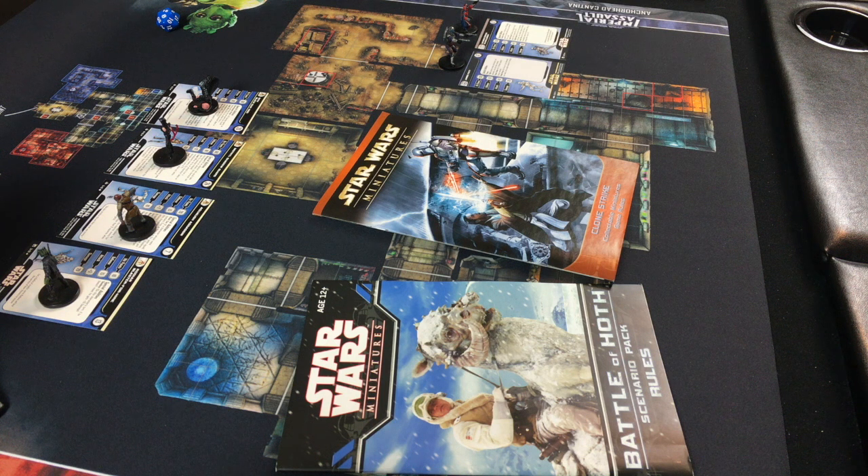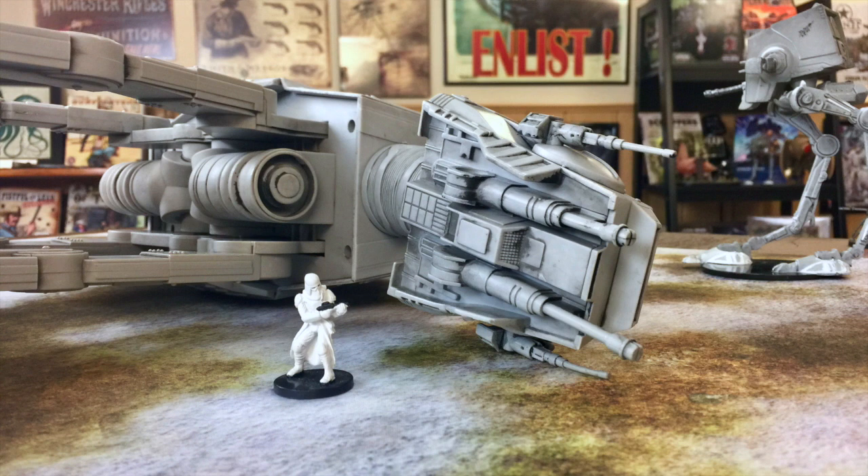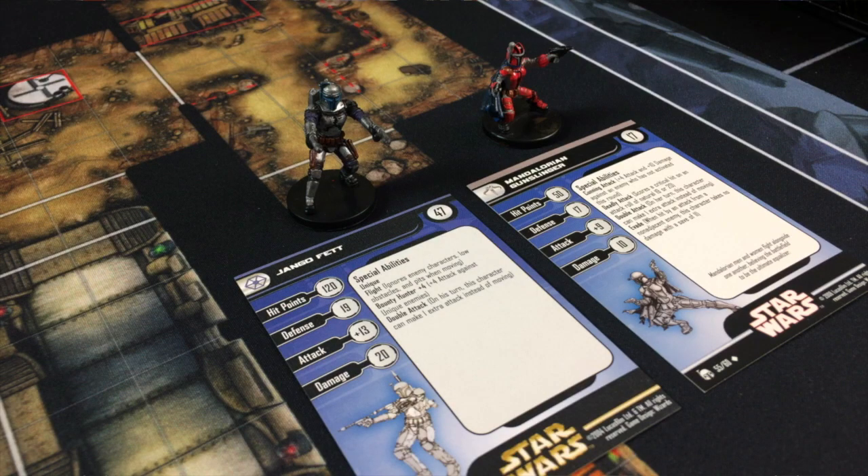Just for nostalgia's sake, because we have some Mandalorian figures, we're going to do a little game here and then maybe a larger game later on, maybe even featuring our big AT-AT colossal figure. But for today, we're doing a little skirmish in the Anchorhead Cantina featuring a Mandalorian bounty hunter who looks a lot like Jango Fett but is actually a Mandalorian bounty hunter for the purposes of this game.